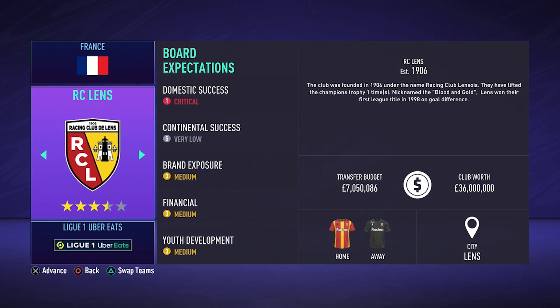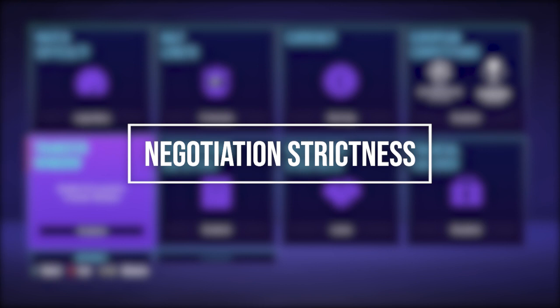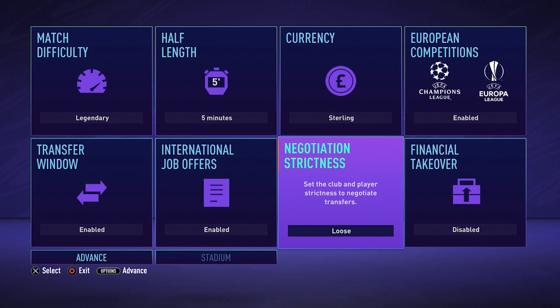A new feature that's been implemented this year is the negotiation strictness. For people that just started playing career mode it might be quite confusing. Loose basically means that it's a lot easier to sign players and renew contracts. This also means you can buy players from rival clubs and players that just recently joined a new club. Managers and players will not storm out of the room as much when you offer an insultingly low price or salary.